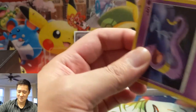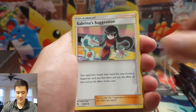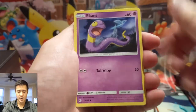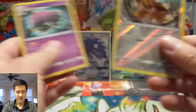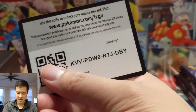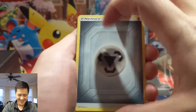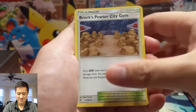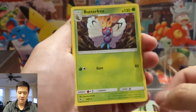Box two starts with Fighting Energy, Sabrina's Suggestion, Metapod, Nurse Joy, Ekans, Geodude, Cubone, Eevee, Clefairy — these packs are starting to look very familiar. Eevee reverse. Next pack: Chansey, Brock's Grit, Giovanni, Staryou, Ekans, Eevee, Pikachu, Clefairy, Butterfree. This is rough.